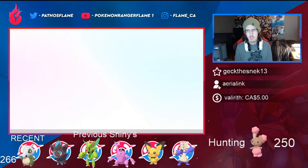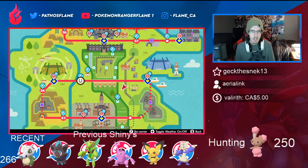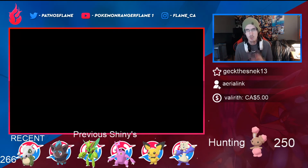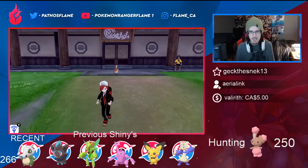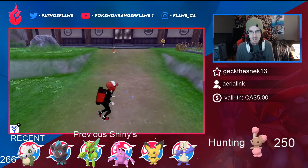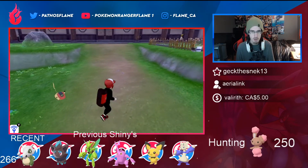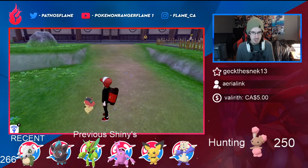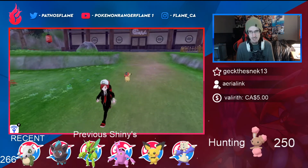I'll show you one more thing before we end the video. We'll go over to the Isle of Armor, because unfortunately Galar doesn't have the ability to have Pokemon follow you around. Thank God the Crown Tundra is having that. Let's see what Ash cap Pikachu looks like running around — there he is in the back. I love it. I thought he'd be a lot faster than that; he's actually relatively slow. We can barely even see his eye because that hat is coming down to his face. Adorable.